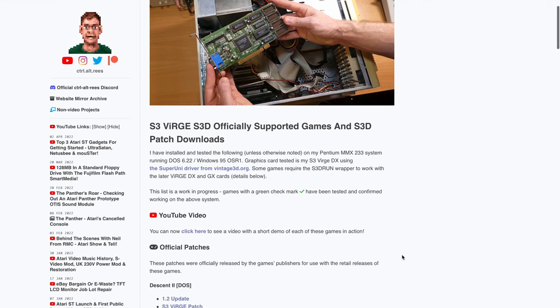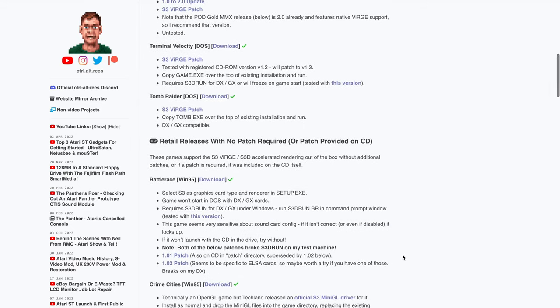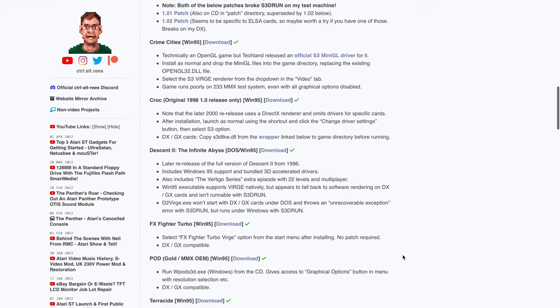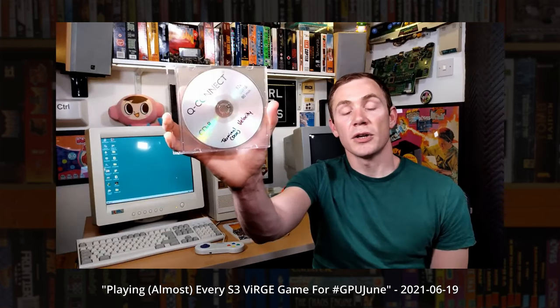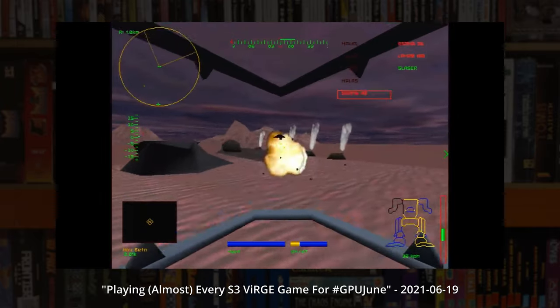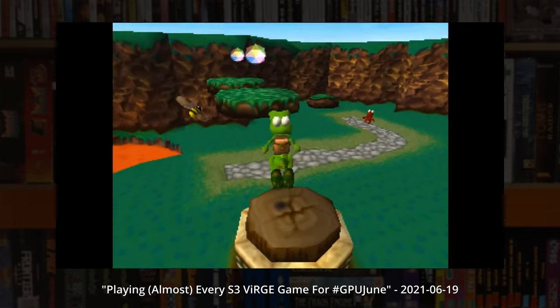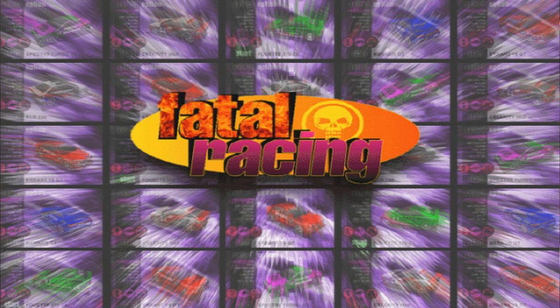I then spent the next six months tracking down every single game that supported that graphics card, finding download links and patches, testing on this machine, capturing footage and documenting the whole thing, and collecting all of the information and links on my website. Then I put out a 40-minute epic showing all of the games in action — well, all but one. No matter how hard I looked I just couldn't get my hands on it: an obscure HP OEM release of a DOS racing game known as Whiplash in North America, or Fatal Racing everywhere else.